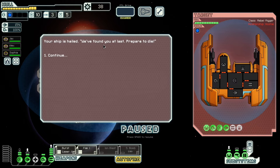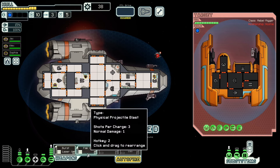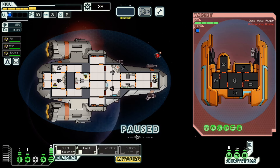Your ship is hailed. 'We found you at last. Prepare to die.' Well, they have a beam drone and also a missile, but that seems to be all. If I turn the flak off and turn the ion blast and small bomb on, that might actually do a little bit more damage, but we're going to try this.